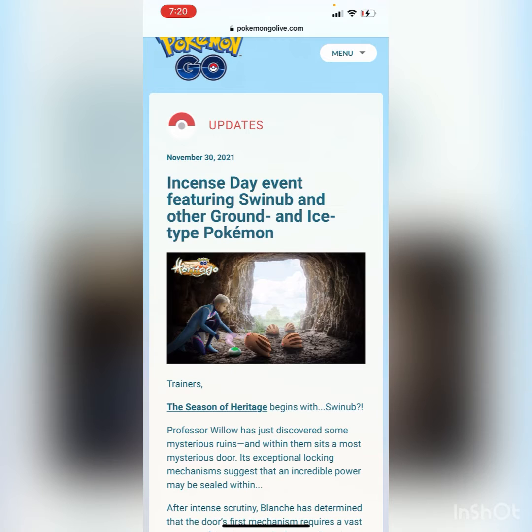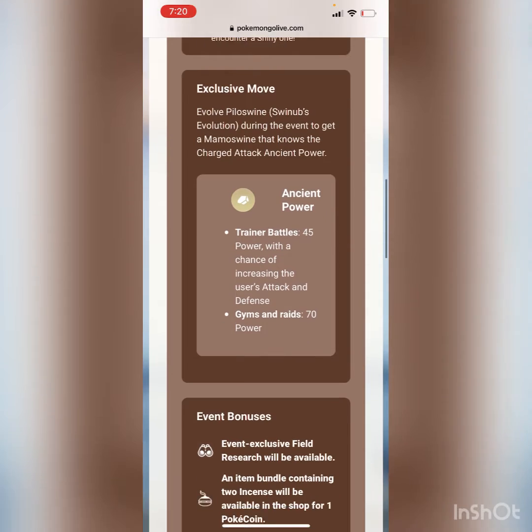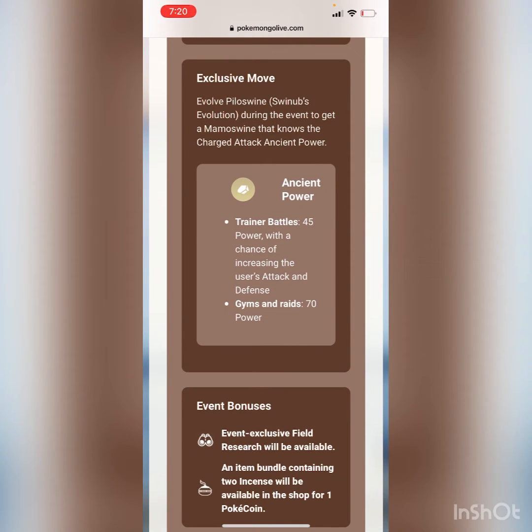We're finally getting another proper incense day — it's about time. The last one we had was all the way back at the beginning of the Season of Legends. The main featured Pokémon during this event is Swinub, and if you evolve Piloswine during event hours, you'll get a Mamoswine with the exclusive move Ancient Power.